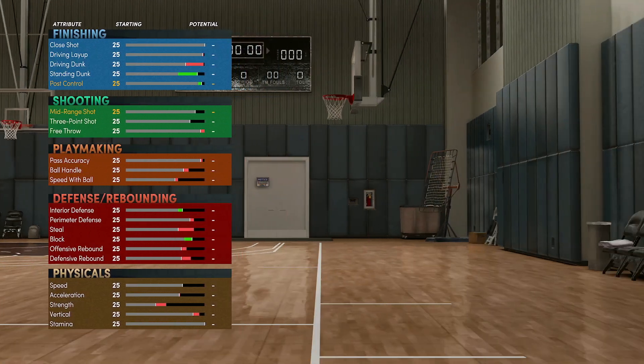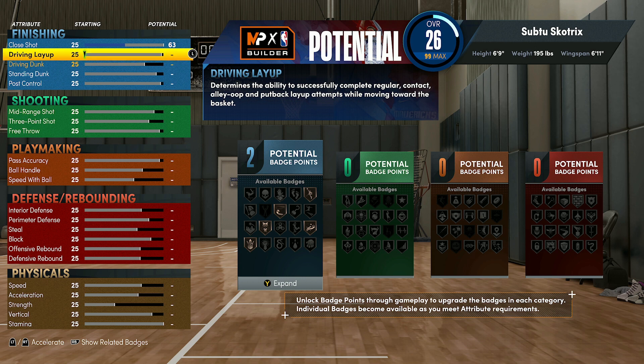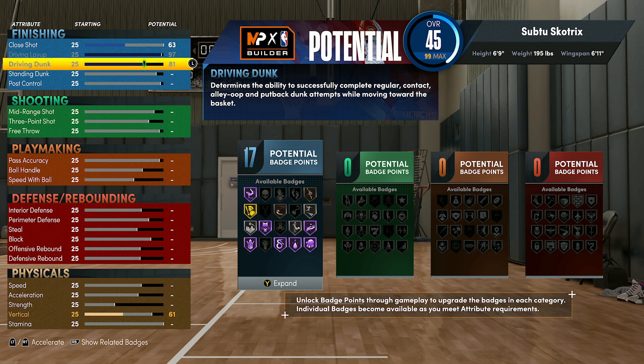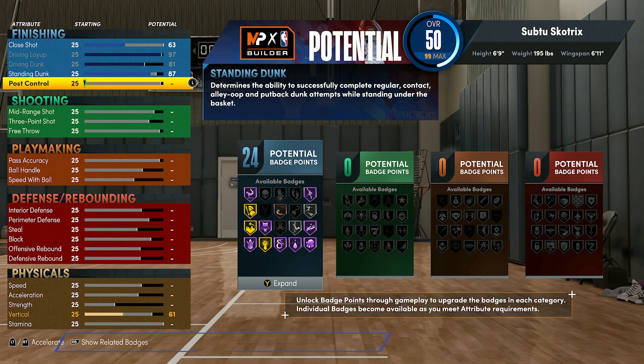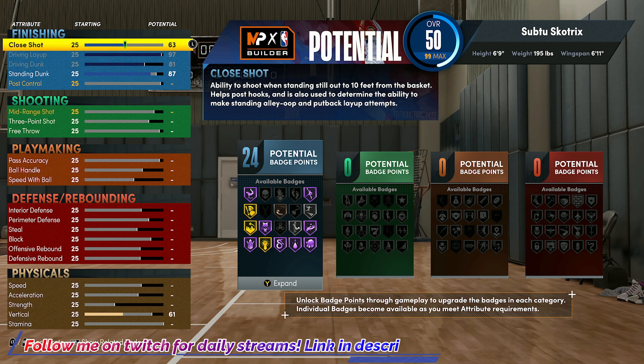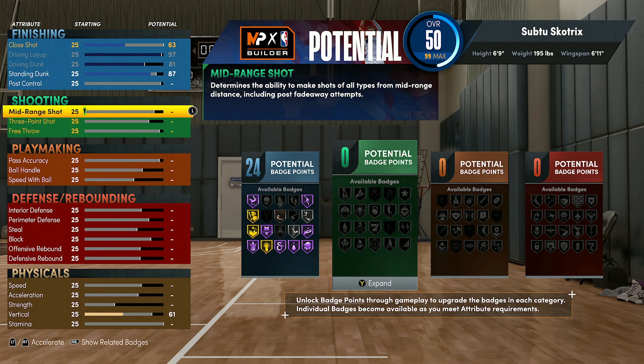For the body shape, this doesn't matter — I'll just set it to defined since I think it's the most similar to T-Mac, then go ahead and click continue. Now for the attribute and badge distribution, for finishing, you're going to want to get your close shot up to a 63, just so that you can hit close shots consistently. Then you want to max out your driving layup up to a 97, driving dunk up to an 81, and also max out your standing dunk up to an 87. You don't want to touch post control — you don't need it.